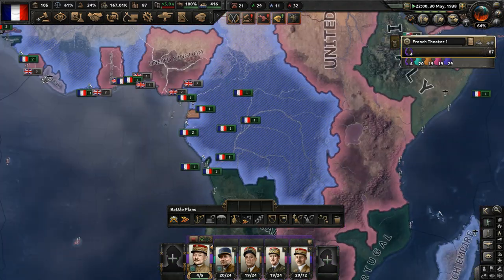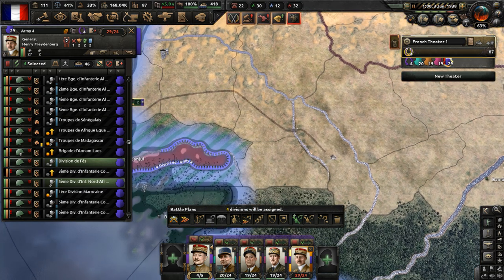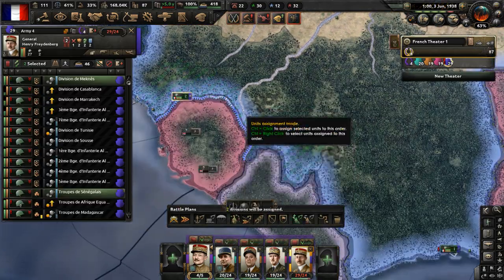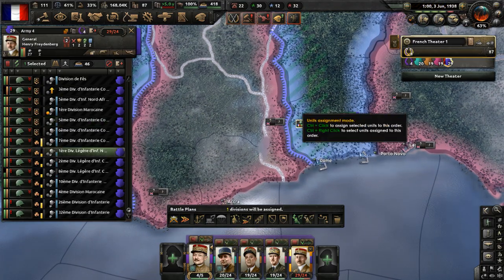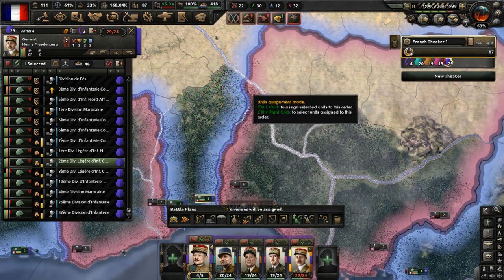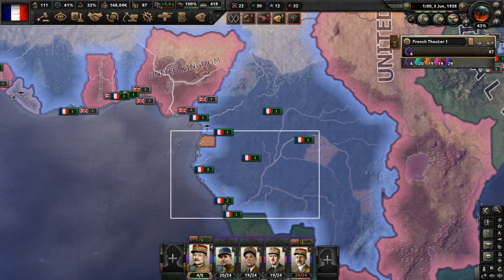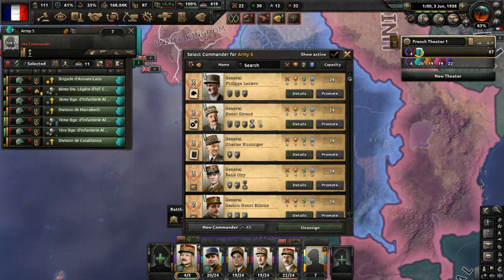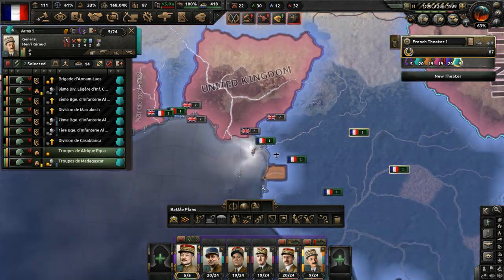We need to establish front lines against the British. Let's abandon these garrison orders and focus on Gambia with four divisions. Have two divisions defend Sierra Leone. This area here is Ghana - we'll have to take a port from them, but they have a fair amount of troops. Put units here on Nigeria's borders - they are probably going to advance pretty hard from Nigeria. Establish Army 5, led by Henry Giraud, to hold out in this part of Africa. His aim is just to defend those areas and be defensive against the British.